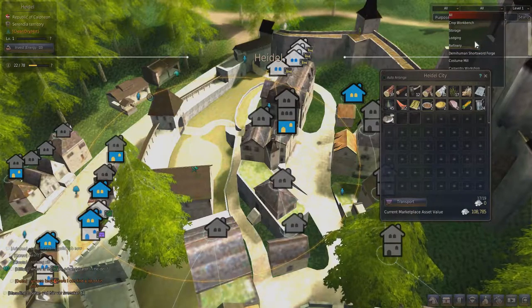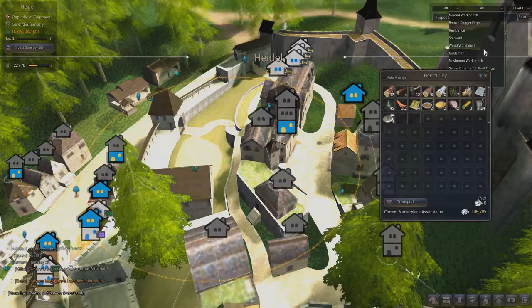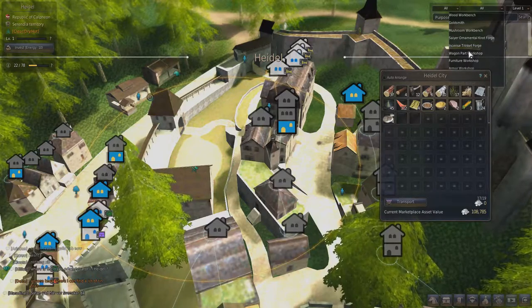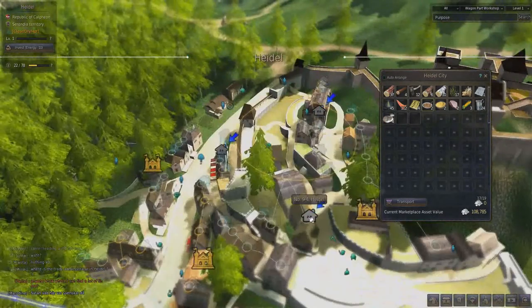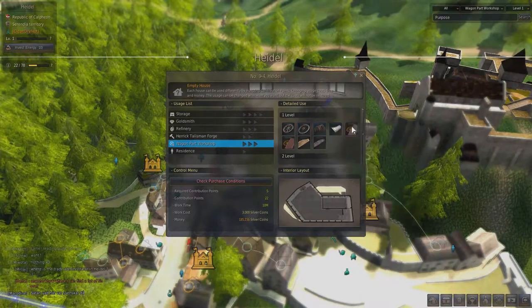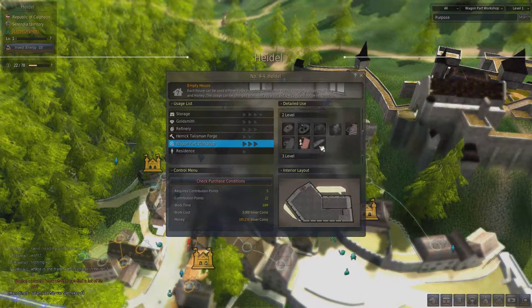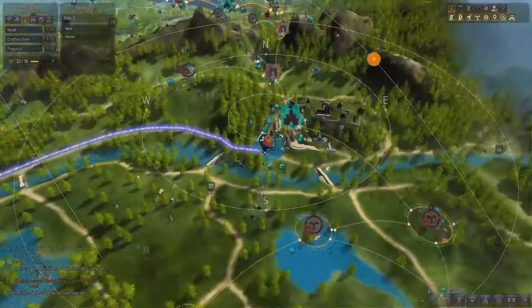If you go up here, there's a Wagon Part Workshop. In Heidel there are three places it seems. At the Wagon Part Workshop you can make wagon wheels and covers, and as you upgrade it you can make better-looking things. You can then attach those to your wagon.